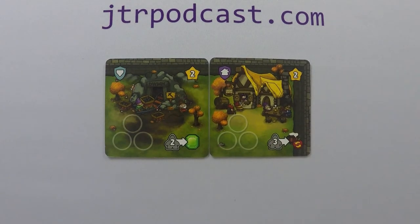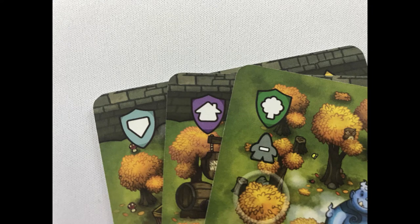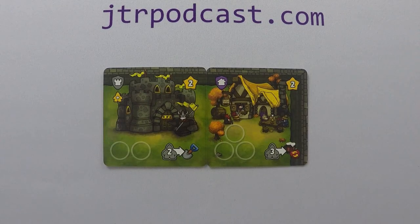A card can be stacked on top of an empty kingdom card with a matching blue, purple, or green icon — except a monster or a castle. A kingdom is every card within the walls of a castle. This is important. The second action is to place a dwarf on any free space in the kingdom.